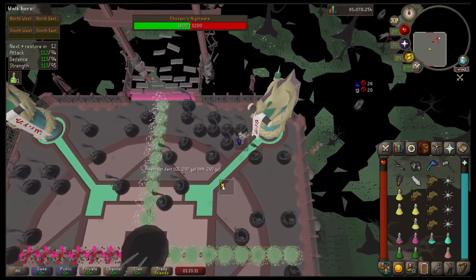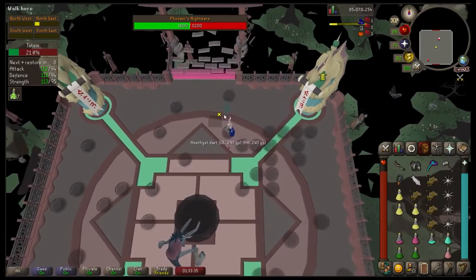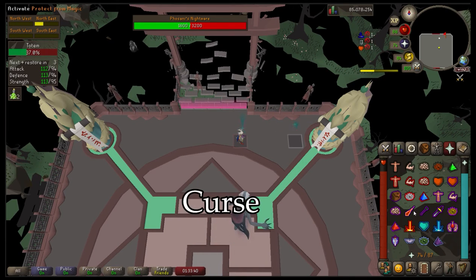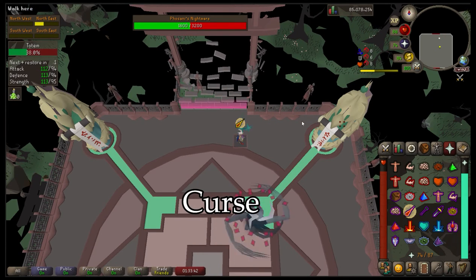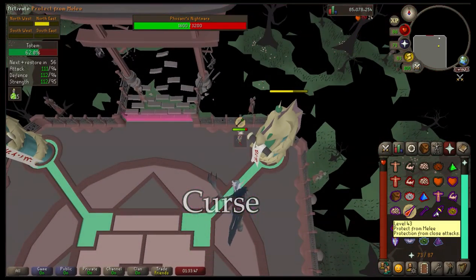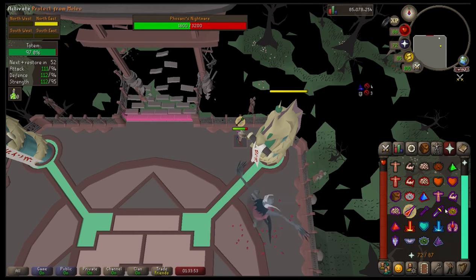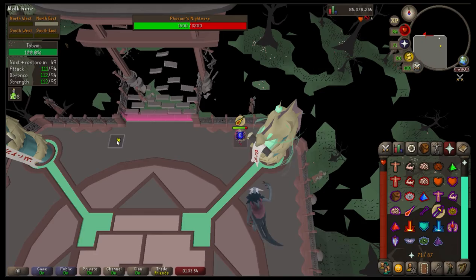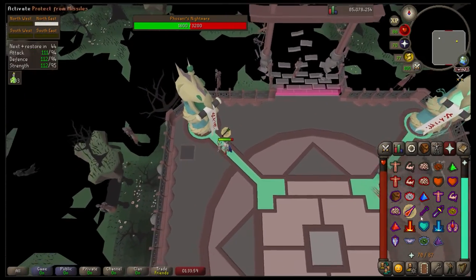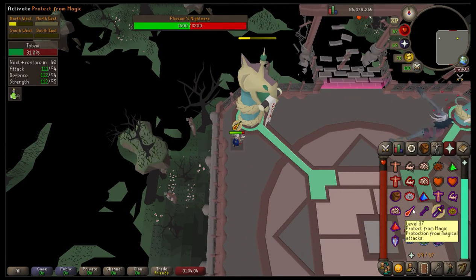The first special attack is Curse, which you can see on screen now. In essence, Curse switches all of your prayers one to the left: when you click Protect from Melee, you'll actually be protecting from Magic; when you click Protect from Magic, you'll actually be protecting against Missiles; and when you click Protect from Missiles, you'll actually be protecting against Melee. It's pretty simple once you get it down.